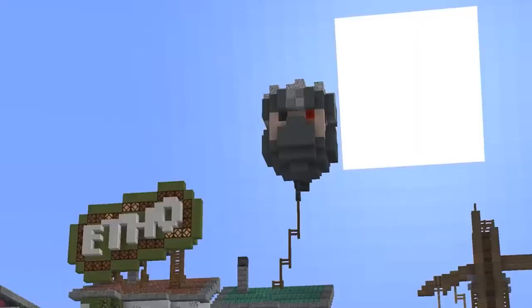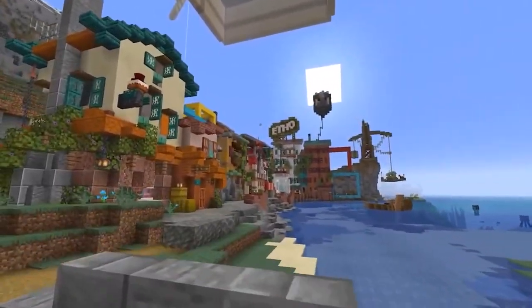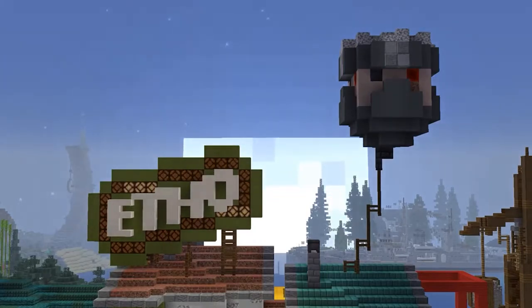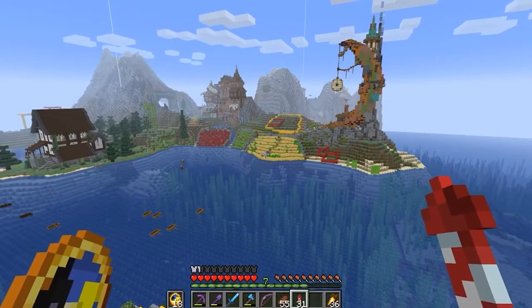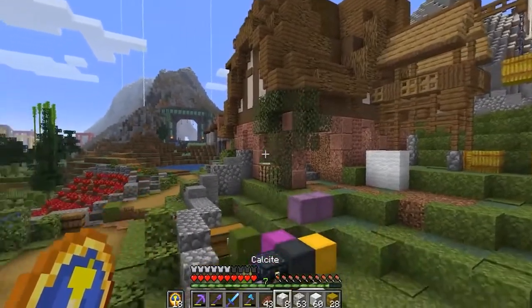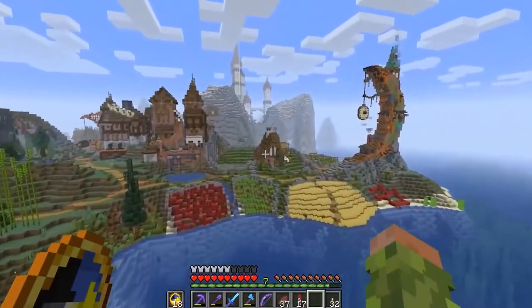First up, Bdubs built a shop — or a few shops — in the shopping district specifically for Etho, since he's known for shopping so much. They were smart about it and started selling boats they got from the boat bomb prank, as well as TNT. Bdubs has also been working on his own base, putting in farmland that he likes to farm manually, and added a brand new building that looks amazing with a great block combination fitting the moon aesthetic.